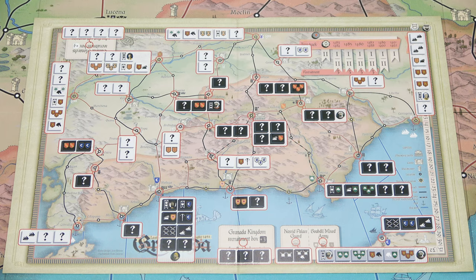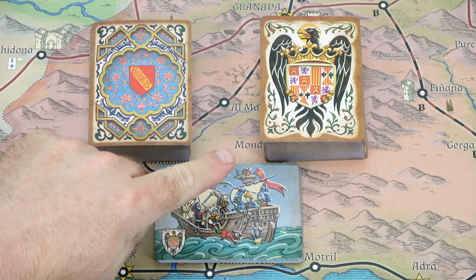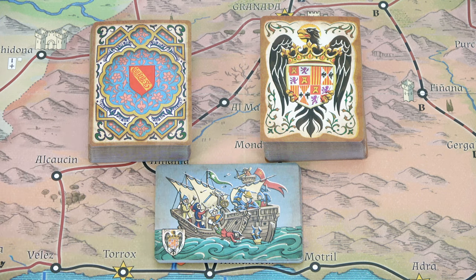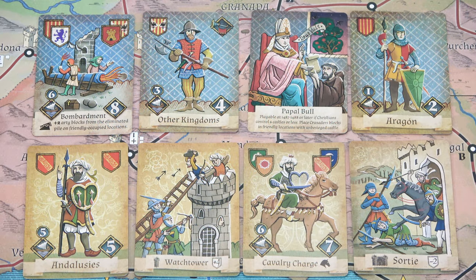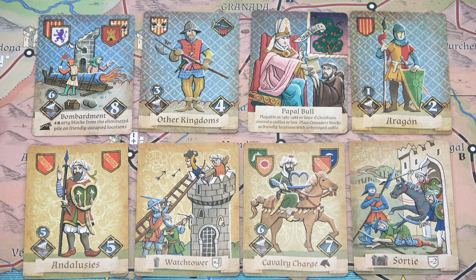On the inside of the player aid foldout we have an illustrated example of the setup for both players. Now let's take a look at the cards. There are three decks of cards in the game: the Muslim deck, the Christian deck, and the shared naval deck, which both sides use for naval movement. These cards are used to bid for turn order, for movement, and for deploying units in land and naval battle. The Christian deck is on top and the Muslim deck on the bottom, and they share the same layout. At the top left it tells you which faction blocks may deploy in battle; bottom left is the naval combat number; below that is the faction name; the initiative bid number is on the right-hand side; and a trumpet icon indicates a special attack ability.